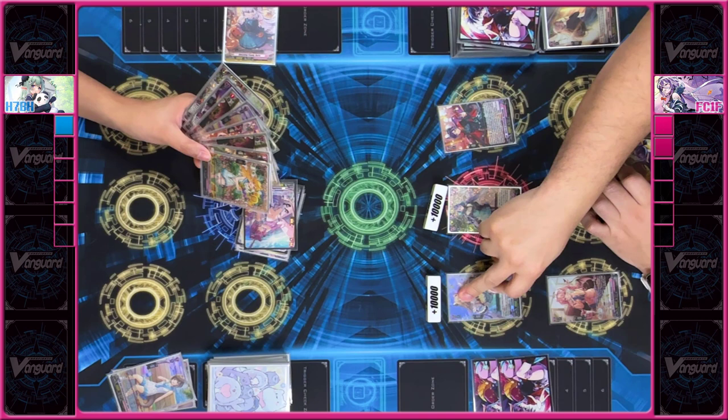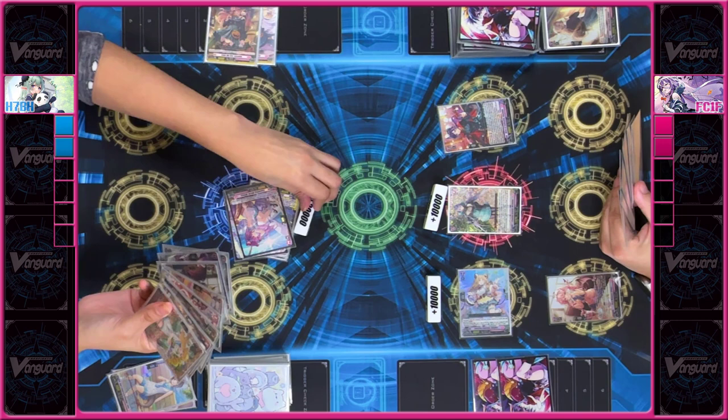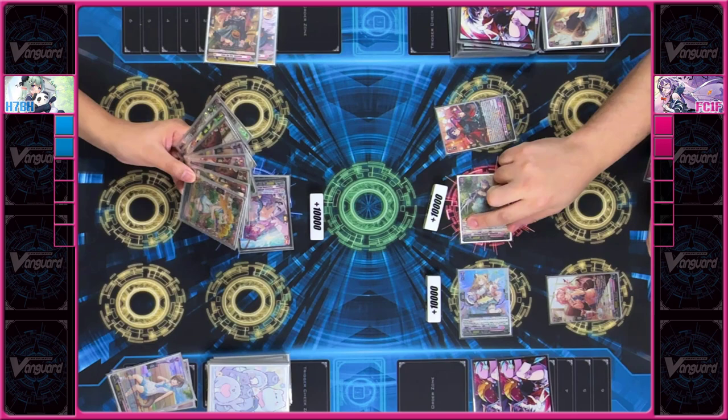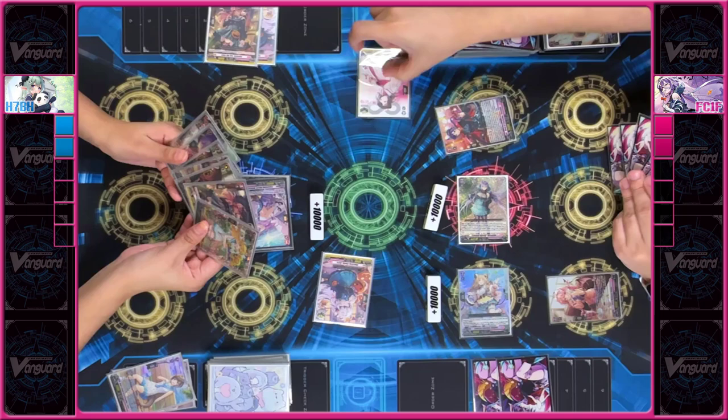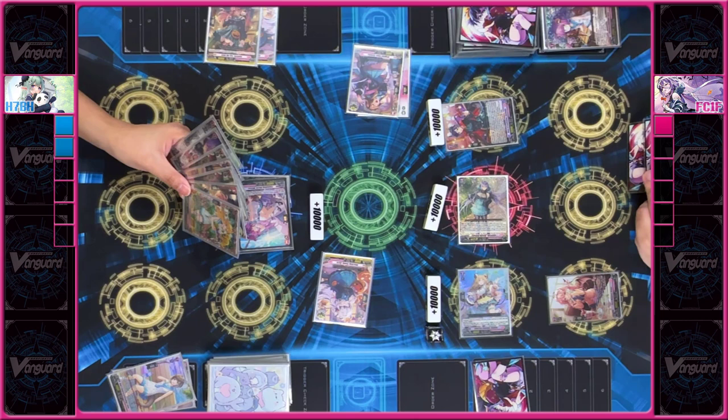I'll attack your Vanguard with Helpa for 19. No guard. Check — heal trigger. I don't heal, but my Vanguard gets 10k. I'll attack your Vanguard with Herminia for 23 — actually 35. Two to pass. First check — heal trigger. I do heal 1. I'll give power to my Custodia. Second check — critical trigger. I'll give crit to my Helpa and give power again to my Custodia.